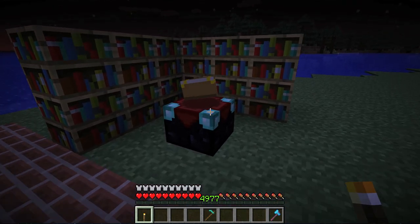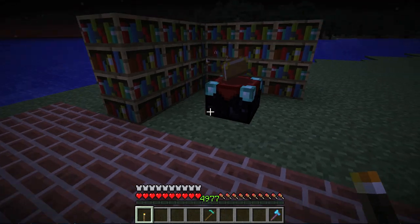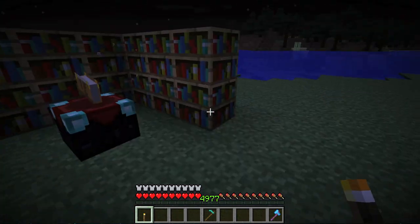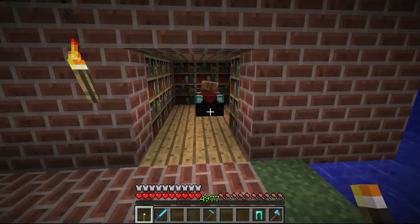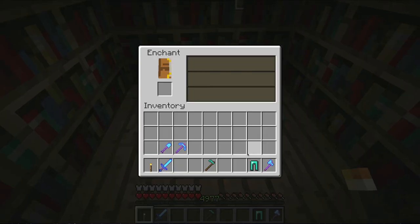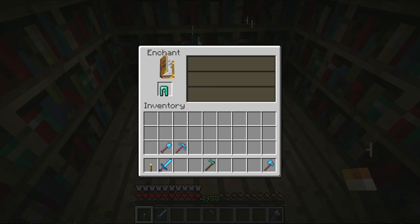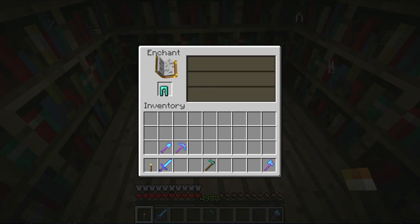If you want better enchantments, you would put an enchantment table next to bookshelves. You'll have one space in between each side of the bookshelves, but you want to surround it with as many bookshelves as you can on the sides. That will give you better levels. Here is the best pattern to do — kind of an outline, a donut shape around the enchantment table. I shoved some armor in there and the levels will be a lot higher. Now I got a level 40.